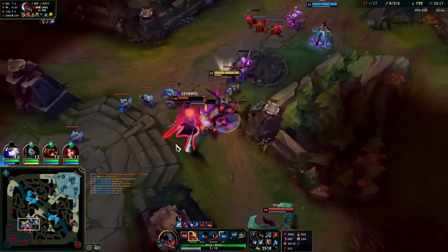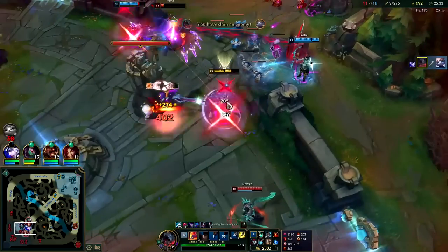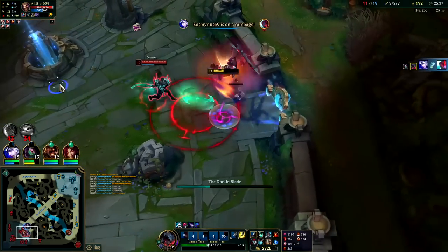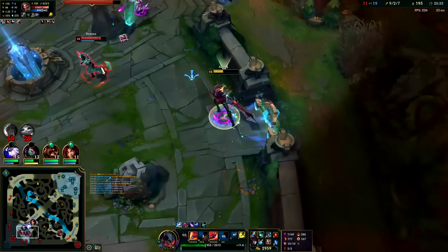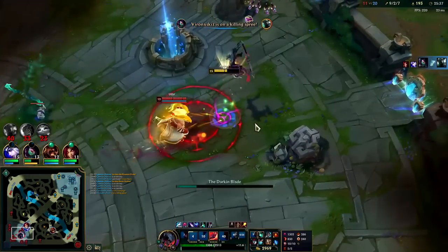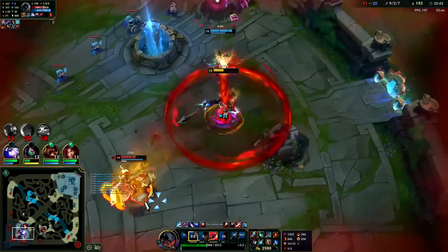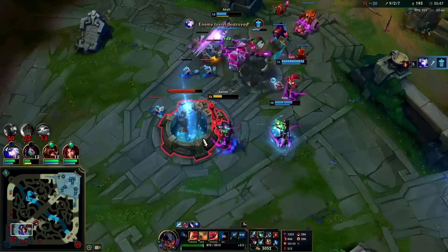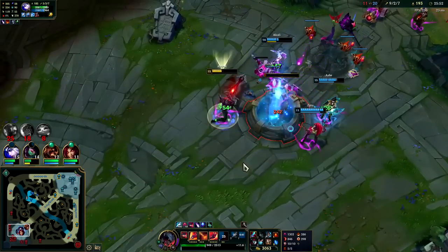Oh he's so screwed, he's so doomed — auto attack E reset. I can Flash on this guy if I need to — I can even QE Flash. I should be able to out-heal his damage, he's not that strong right now. Oh my Q missed — he's actually that fast. Nice, Ash went full tank — that's awesome. Our comp is kind of funny, pretty tanky comp.